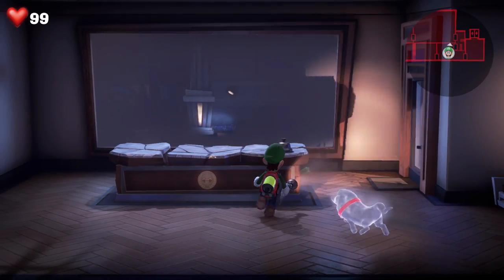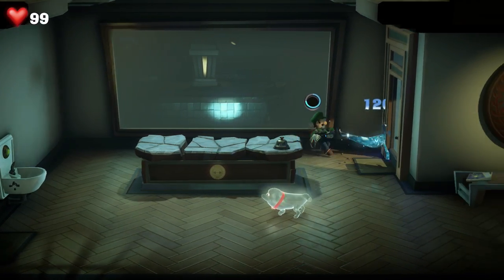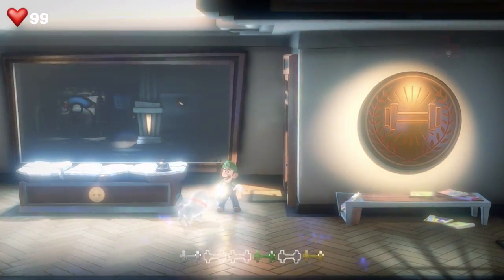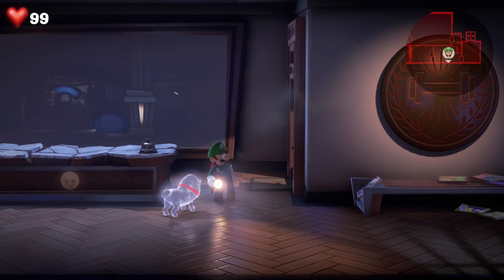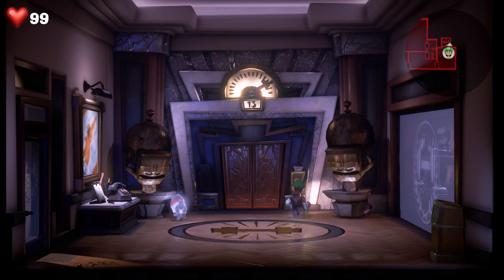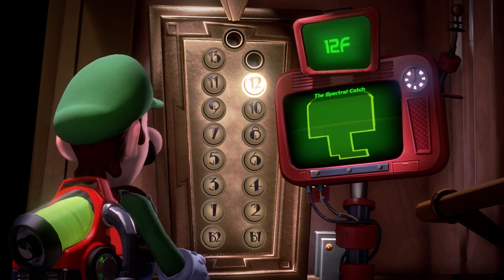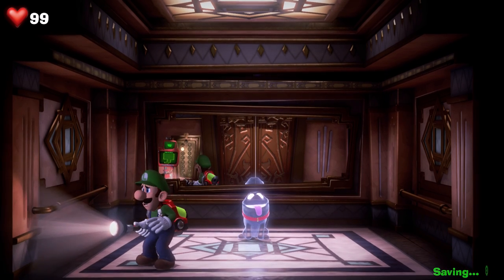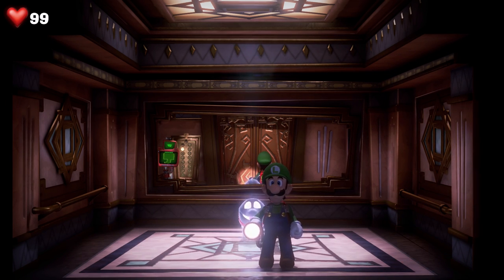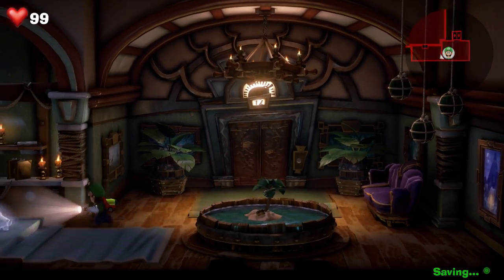Oh no, not this again. Does this do anything? Oh yeah, I forgot about him. We missed him last time, didn't we. Come on, let's go. There we go. Oh no, we already had this one. It's okay. Let's just continue on and go down a floor. Excuse me, trying to get down to the 12th floor. Spectral Catch — hopefully it doesn't lead us on a crazy wild goose chase, which I'm sure it will. Polterpup is adorable, isn't he.